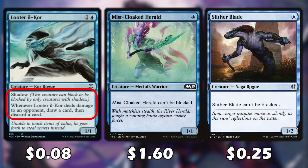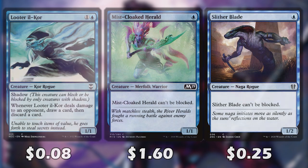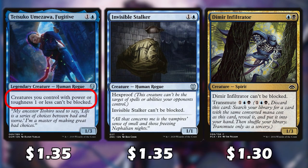Looter il-Kor has shadow, so it can only be blocked by other creatures with shadow, and whenever it deals combat damage to an opponent we draw a card then discard a card. Both Mistcloak Herald and Slither Blade can't be blocked. Tetsuko Umezawa makes creatures we control with power or toughness of 1 or less unblockable. The Invisible Stalker is really awesome because it has hexproof and can't be blocked, making it pretty hard for opponents to deal with. Dimir Infiltrator can't be blocked, and we can also cast it for its transmute cost to search our deck for a card with converted mana cost 2, like Invisible Stalker or Tetsuko.